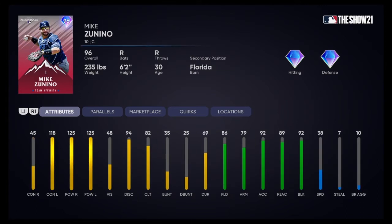Wrapping up the AL East, we got Mike Zunino. This card isn't it, I'm sorry. You're going to face a lot of right-handed pitching and he has only 45 contact versus righties — that's not good. 118 contact vs lefties, and despite the power, I just don't think it's worth it. Only 48 vision, 38 speed. He's not going to be my starting catcher.